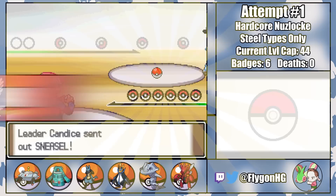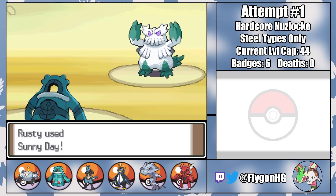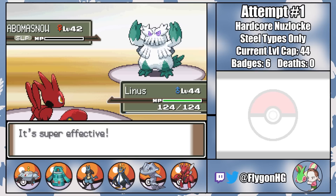With the exception of a few small techs, Candice's Ice-types are also pretty straightforward. Operation Daybreak is a tight three-man job. Livingston one-shots Sneasel and Piloswine with a single Flash Cannon apiece. Rusty comes in against Abomasnow's Focus Blasts and takes the chance to set up Sunny Day and put her to sleep with Hypnosis. That gives Linus the signal to come in and clean things up with an X-Scissor on Abomasnow and a priority Bullet Punch on Froslass. The team's in and out before Candice even knew what hit her.